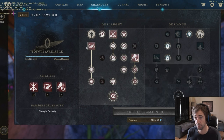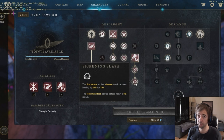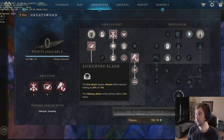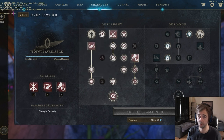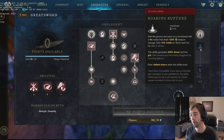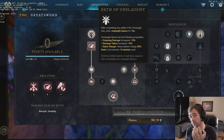You're gonna do Relentless Rush while positioning at the right place, then straight up do the Adaptive Rupture and clamp the mobs on you — that's the only way to use the great sword correctly. Sickening Slash can be pretty good into vampiric and nature mutation, but for the rest you can take it off. If you see a dude in your group using abilities other than Relentless Rush, Skyward Slash, and Roaring Rupture, he is definitively throwing.